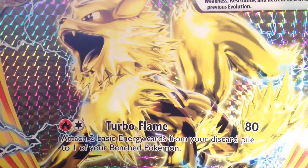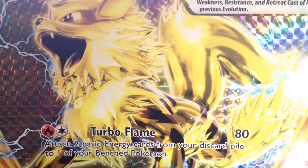First up we have the big Arcanine Break that has Turbo Flame, which costs one Fire Energy and one Colorless Energy for 80 damage. It says attach two basic Energy cards from your discard pile to one of your benched Pokemon cards. That's actually a pretty playable card if you think about it.